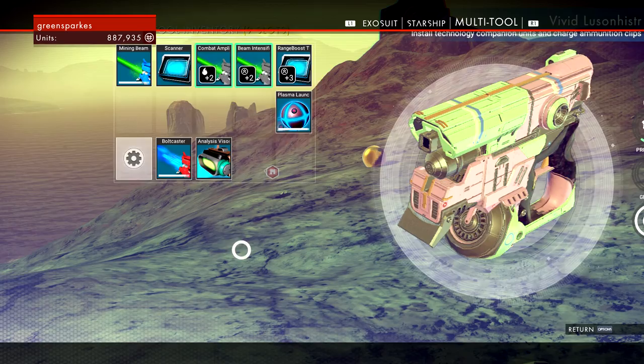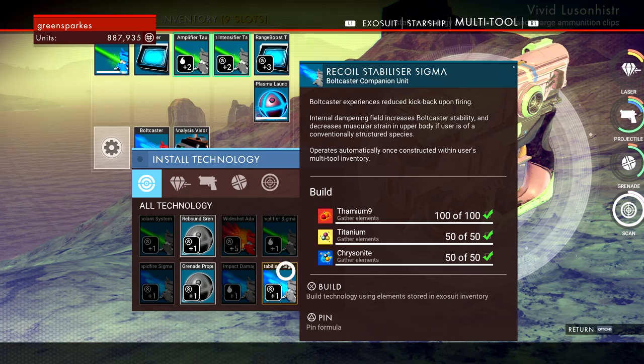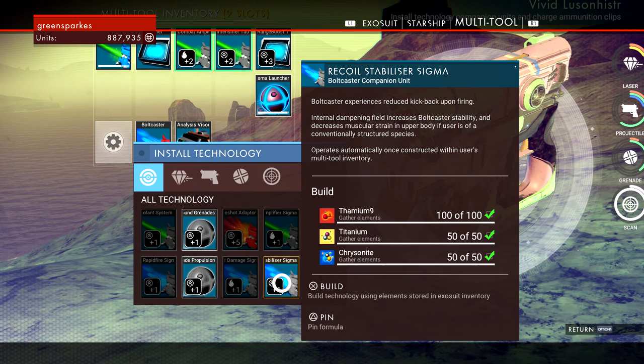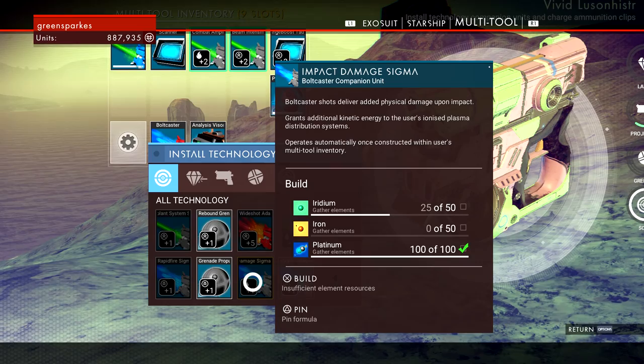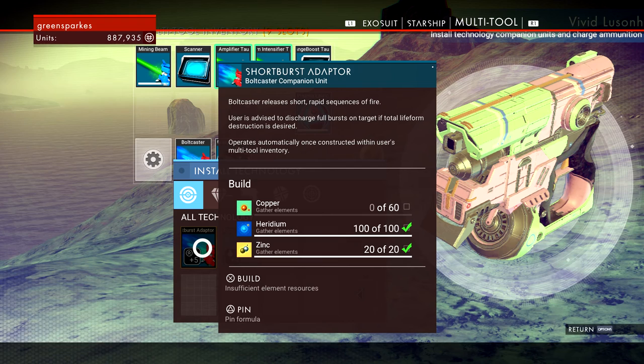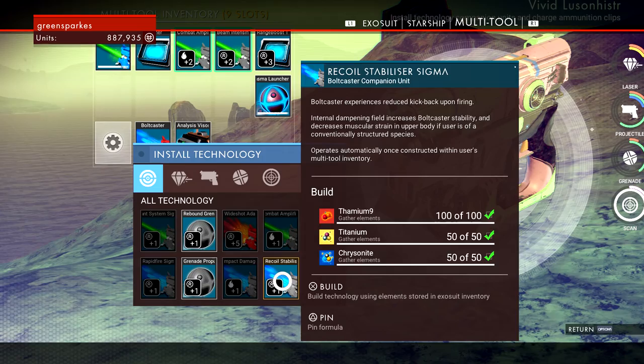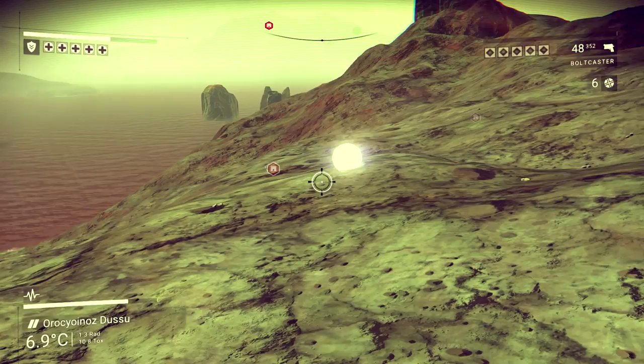I need to modify it. There's a bolt caster upgrade that reduces kickback - that could be useful because that does happen a lot. For the sake of a little titanium and Chrysonite. Wow, there's also one for short rapid sequences of fire - only need some copper. I'll just upgrade that one and build it. Done.